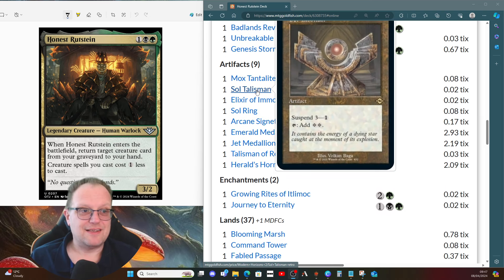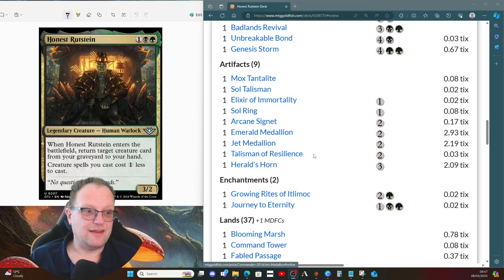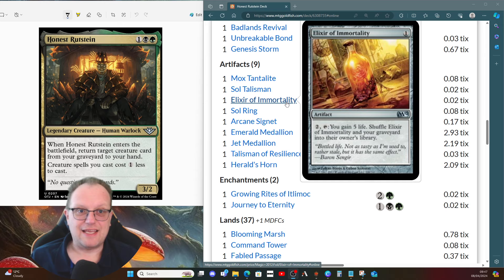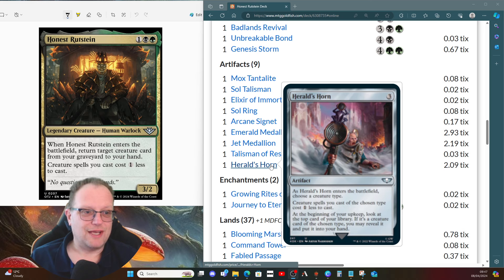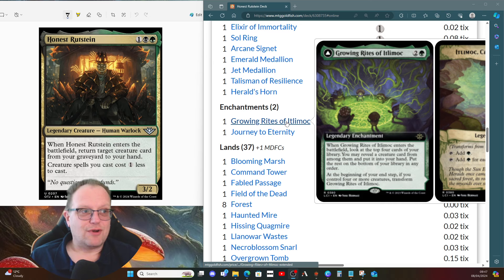For artifacts: Mox Tantalite, Sol Talisman, Sol Ring, Arcane Signet, one of each of the medallions, Talisman of Resilience, and Elixir of Immortality in case things go pear-shaped and we need to restart our graveyard into our library. Since we're playing a dragon-based deck, Herald's Horn is here to cut the cost of dragons down. For enchantments: Growing Rites of Itlimoc to get the Gaea's Cradle effect if we can flip it, giving us a way to search through our library.